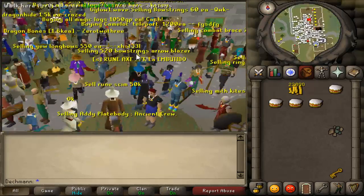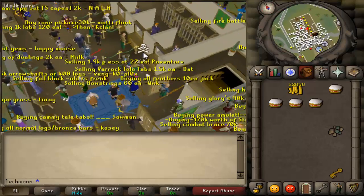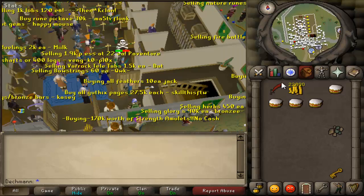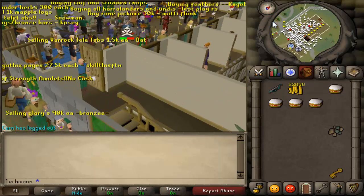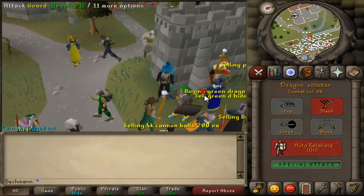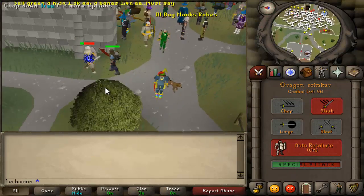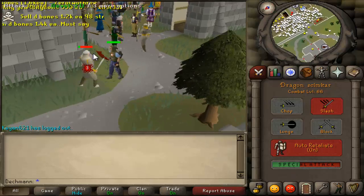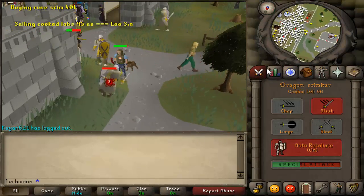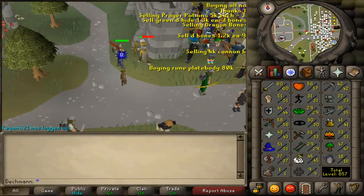I guess I could show you my dragon scimitar real quick — where is it? There it is. My Dragon Scimitar — it's sweet. I'm gonna go do a spec if I have enough. Yep, I have enough. I'm gonna go spec out a guard. There we go — ooh, dead, oh I missed. It's a nice scimitar. I'm not potted, I'm not wearing any melee armor. I gotta get my strength up though — that's what I'm training right now and it's gonna be nice. I'll see you guys in a little bit.